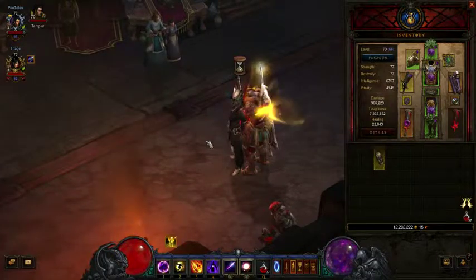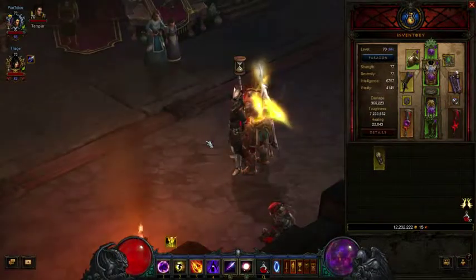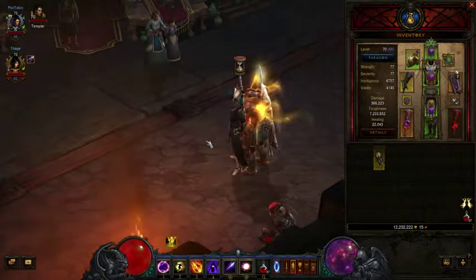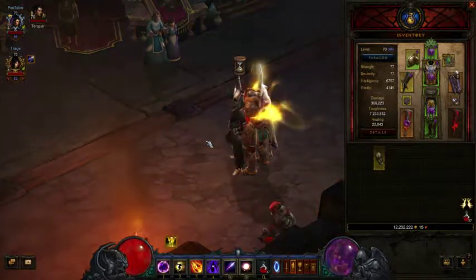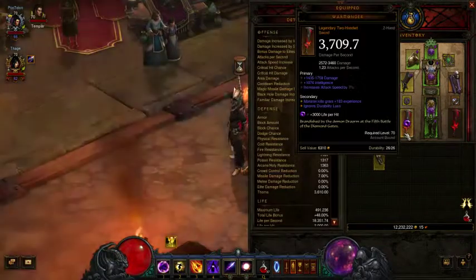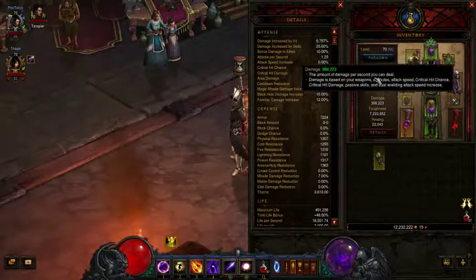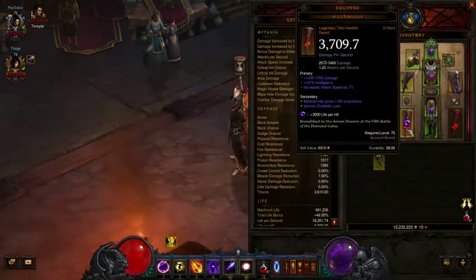Hello Internet, this is Daniel here. I'm actually going to do another Diablo video. I'm on my wizard, which you guys saw leveling up. He's now level 70. He does not have a lot of really defining gear. He has a decent setup already, because my other characters already had it.